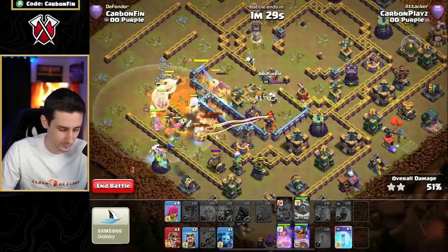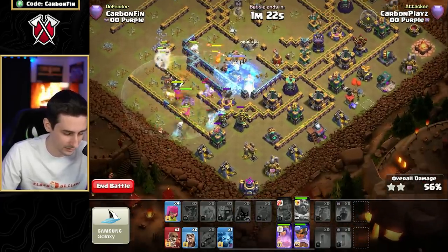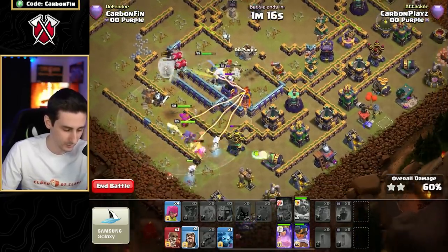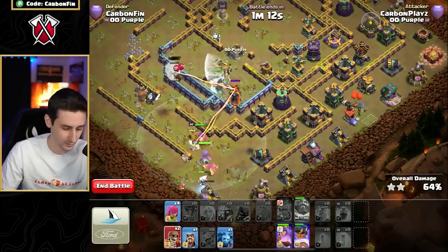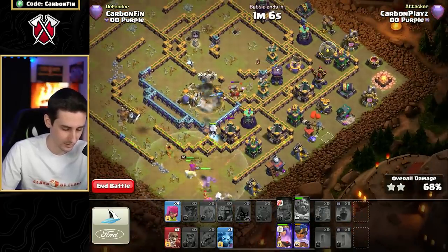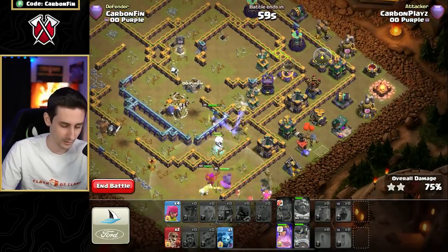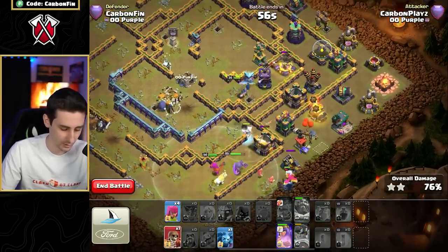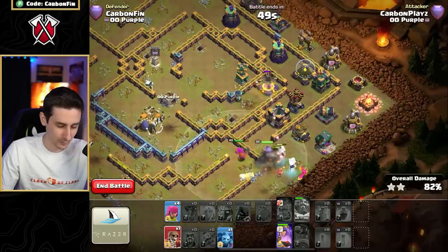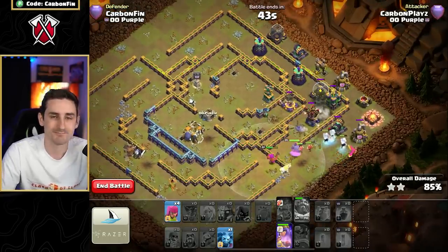Drop a wizard, use the free spell to freeze the enemy queen so RC can continue through. There's the poison spell hitting us. Wizard to the bottom side, ground skeletons go down. Wall break there — that wall breaker didn't do much. You can see those super archers doing work. Drop a wizard to the top side, RC is still moving through. RC's ability hits the archer then the builder hut. Wall break — didn't pull out the CC so we dropped the invisibility spell early.